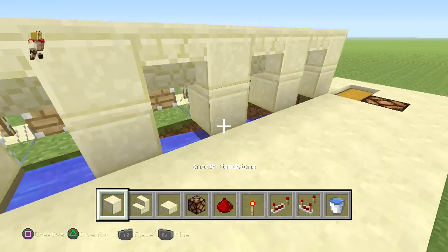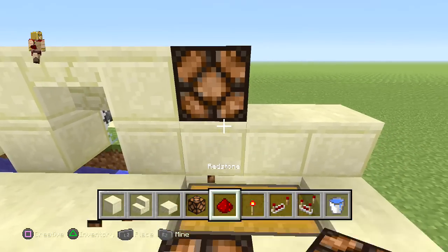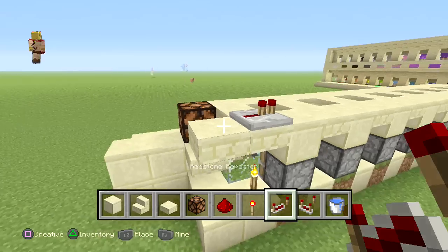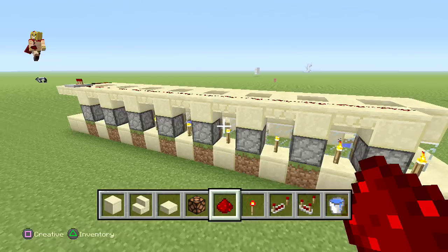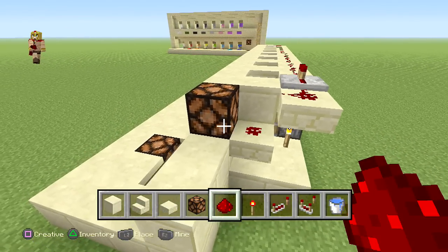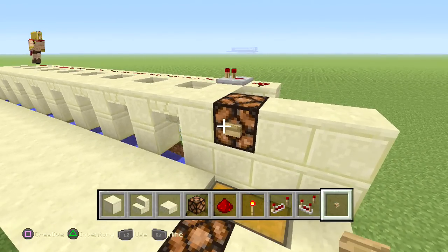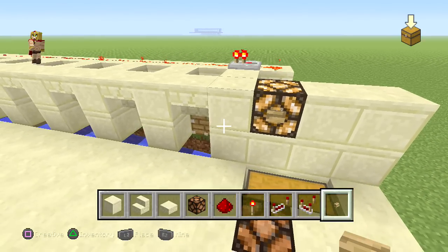Now let me show you in survival mode how to get the sheep inside each section. Place some blocks and a lamp on top, then a half slab behind it and a half slab on top. Place a repeater on the half slab — not on top of the main block, but on the half slab — and extend some redstone dust from one end all the way down to the other. Then place redstone dust on top of the half slabs as well. Place a button in front of the redstone lamp to activate the pistons to retract.